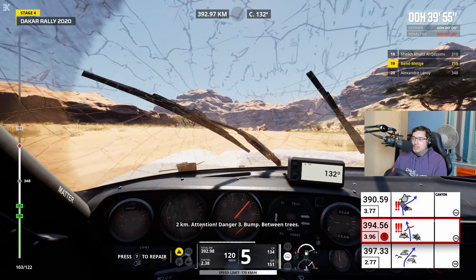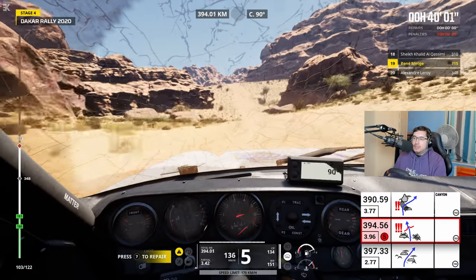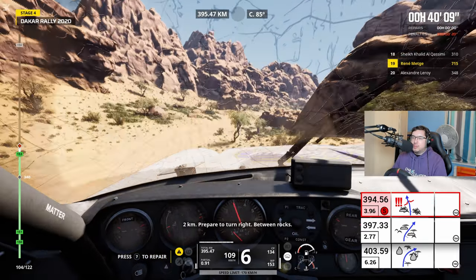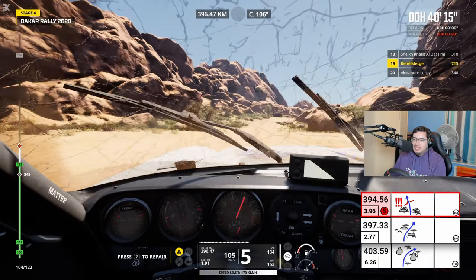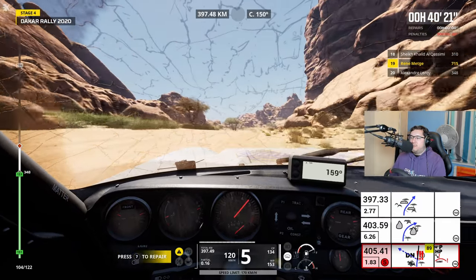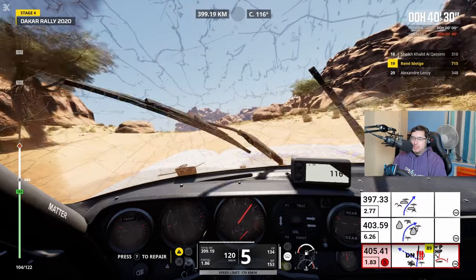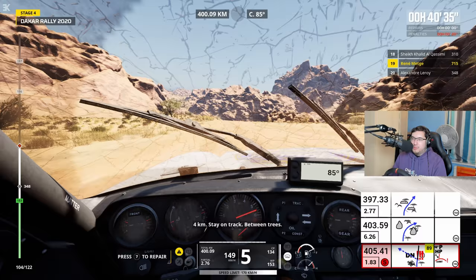2 km, attention, danger 3, entre les arbres. It's just gaining massively — hit that wave at 40.05. 2 km, virage à droite en approche, entre les cailloux. Let's use the bank. À droite sur la piste. It's just 15 seconds behind us. That's why I was pulling away after the last control point, but obviously not — gaining massively. Maybe the flat-out section not working out for our older machine.